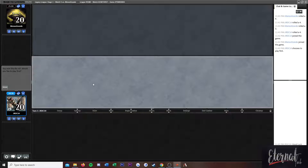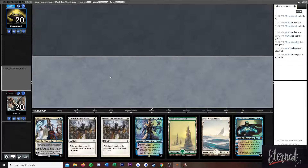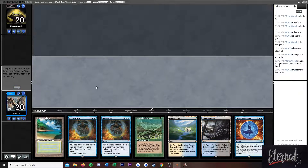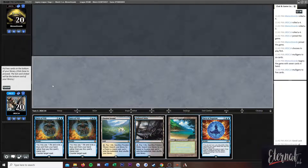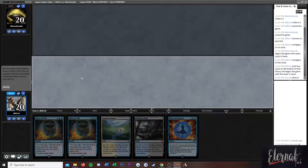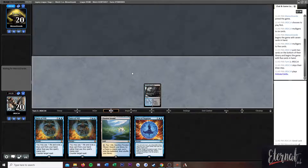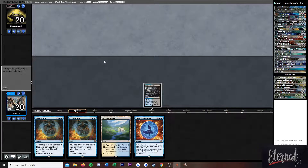Final round, on the play. Mulligan — really, deck, we got a mulligan again. I'm going to keep this. I'm going to put back Force of Negation and Carpet because we don't know if they're going to be a blue deck — I mean statistically they probably are a blue deck because that's Legacy. Oh hey, you know what I forgot to do this entire time — I forgot to put up the decklist, so it should be up on your screen now. I'm so bad at doing that.